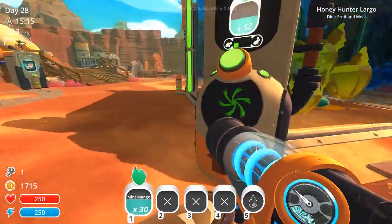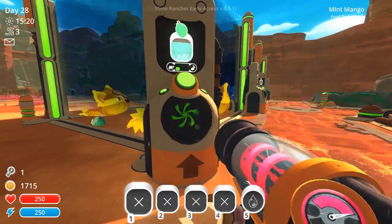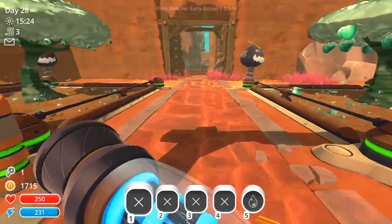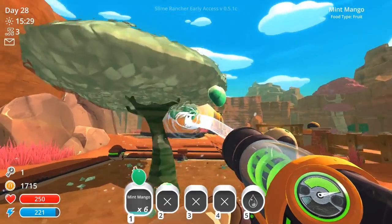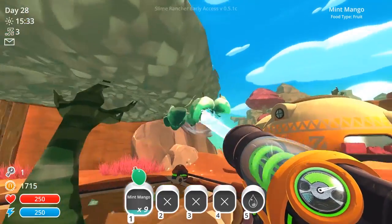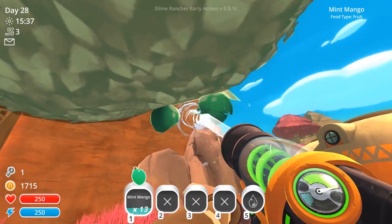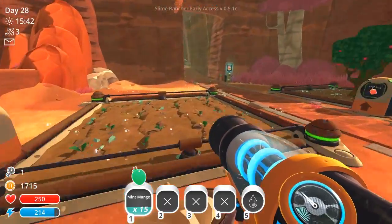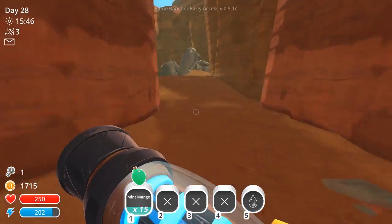Might as well clean up after them a little bit. Worst comes to worst, we take all the extras and throw them at the pink slimes — problem solved. Those guys are good. Mint mangoes here are starting to fall; I can rip them off the tree manually. I'm just going to take them with me and go feed some pink slimes, because we're going to need some slime science. Mainly what we're going to need is a lot of plorts and a lot of money.